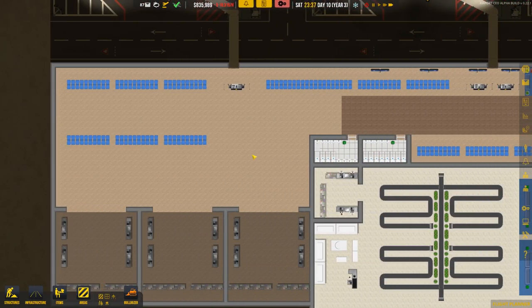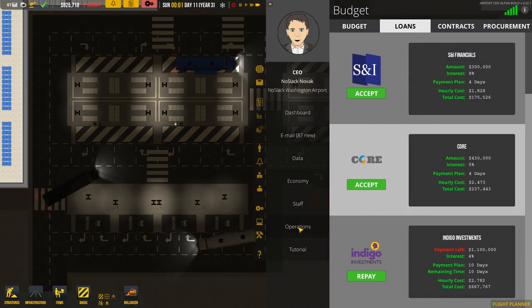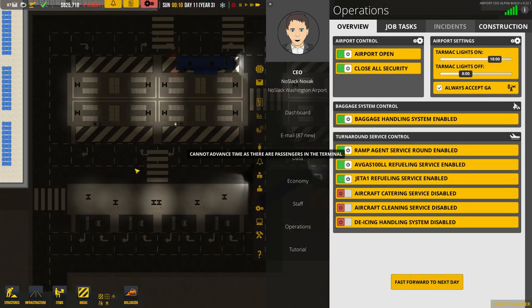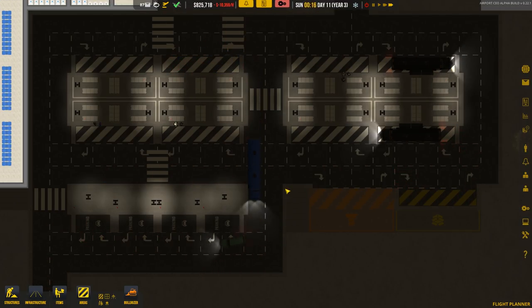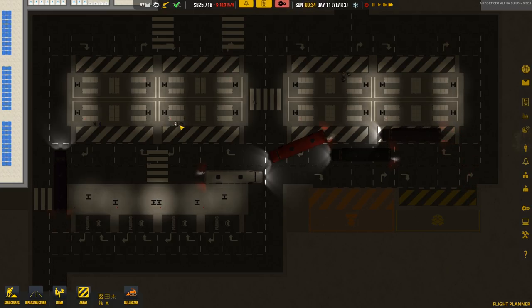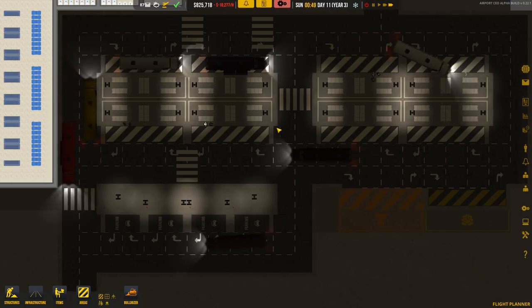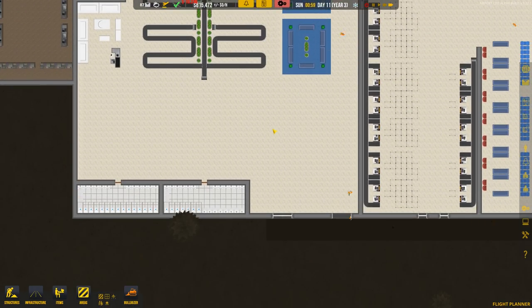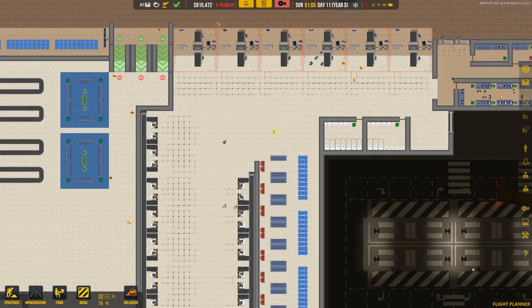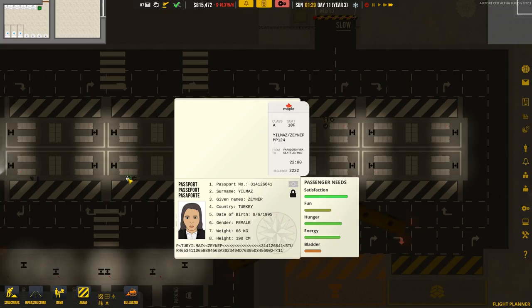Some of these passengers should be getting picked up from the bus areas. If we come over here to operations and try to fast-forward, it says we can't because we still have passengers at the airport. These passengers here should be leaving. We have one set of passengers over here and another set over here as well. It looks like most passengers have left the airport, but these two sets are just kind of hanging out and I'm not quite sure why.